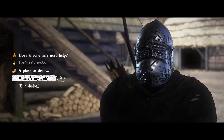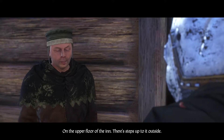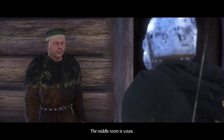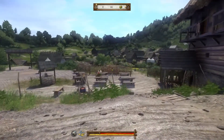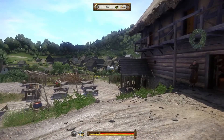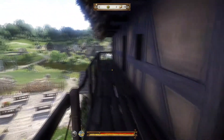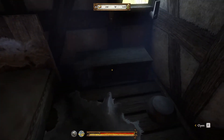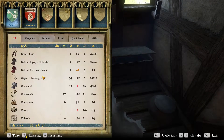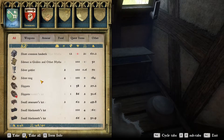He says the upper floor of the inn, steps up to it outside — the middle room is yours. So once you pay him you don't have to lockpick to go in. There's a small box stash in there — open that and your items from the beginning, from Ratai, are all there.